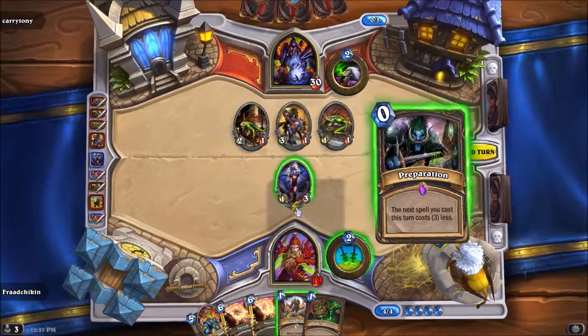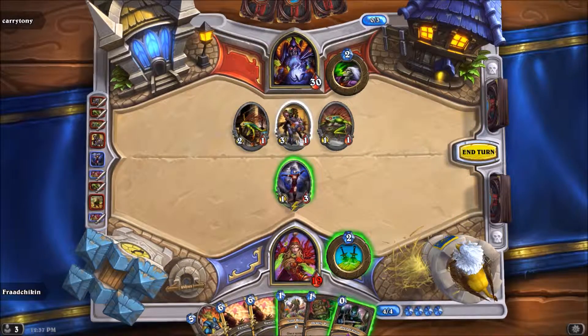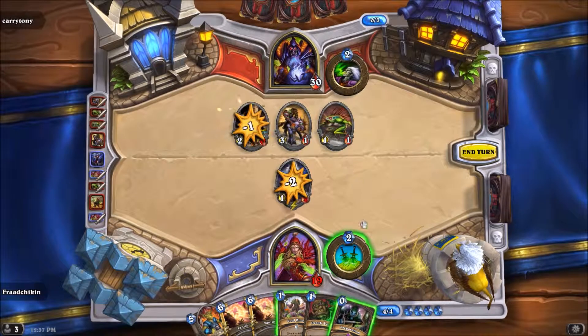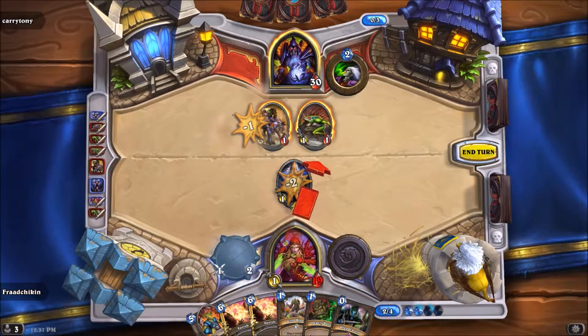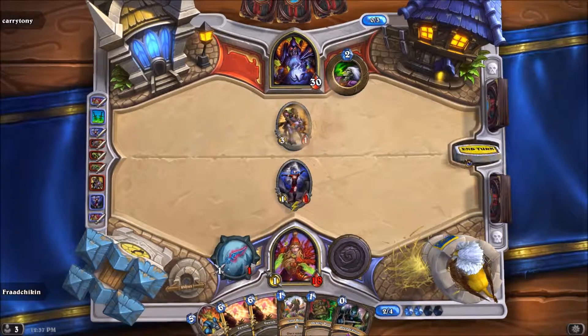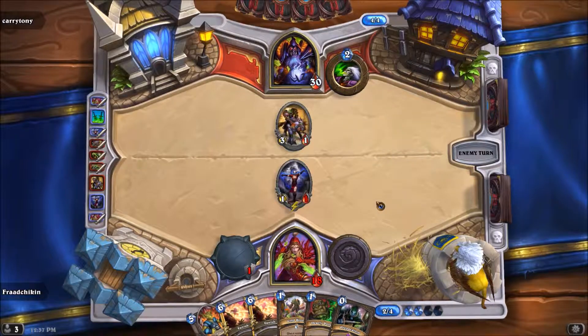It's actually not too bad. Preparation — but we don't want to use prep now. Next turn we can do some Gadgetzan stuff. As long as you don't go too low in health, this game should be pretty good. And I really need those Cold Light Oracles next turn.